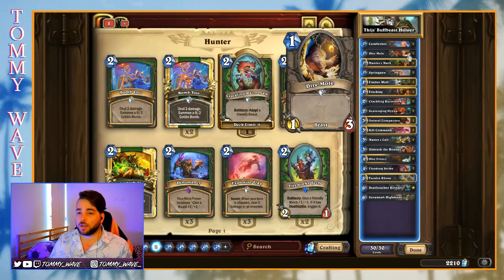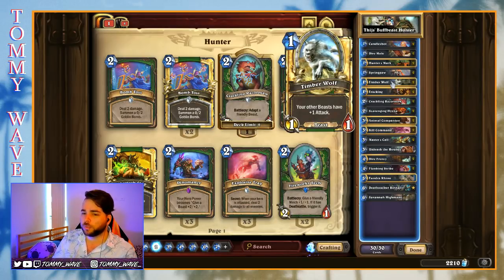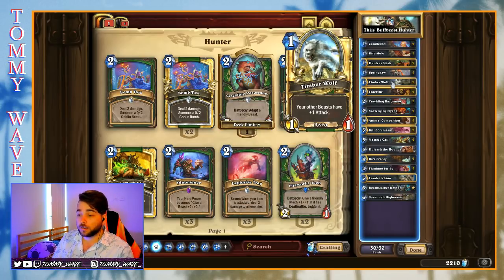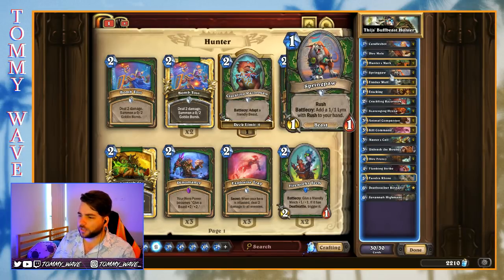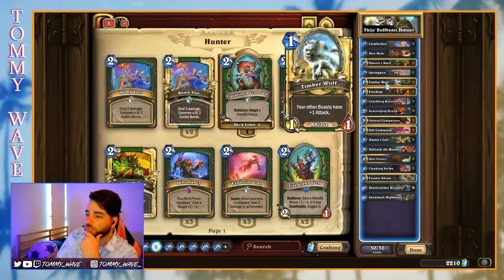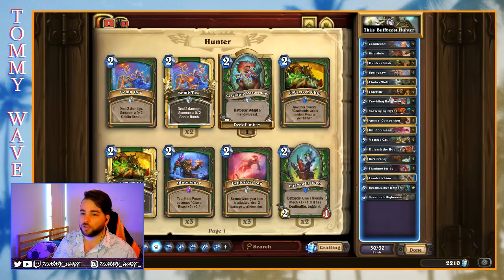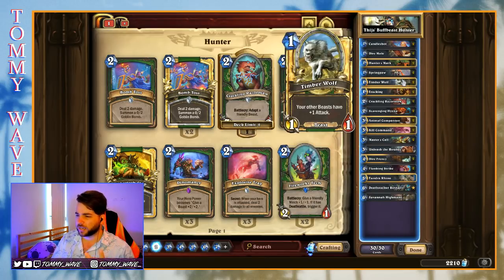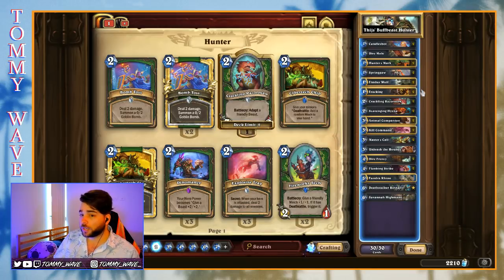We've got Dire Moles and Springpaws. Tyce has gone for Timberwolf instead of the Jeweled Macaw or the Hatchling — the one that reduces the cost of a beast on Deathrattle. It's instead gone for Timberwolf, which I think is quite interesting, especially because they've cut down to one Unleash the Hounds. Usually if you go Timberwolves, you go two Unleash the Hounds — so that's pretty interesting.